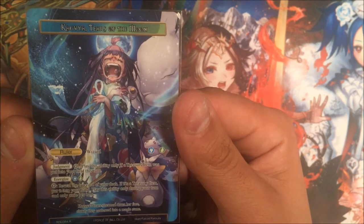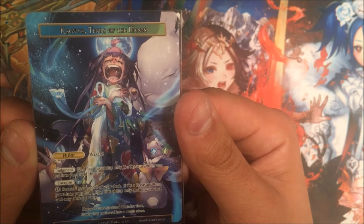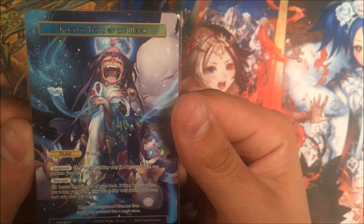Energize for green or blue. You can pay zero, reveal the top card of your deck — if it's a treasure item, put it in your hand. This ability only works during your turn and once per turn, so it's kind of like an extra draw.